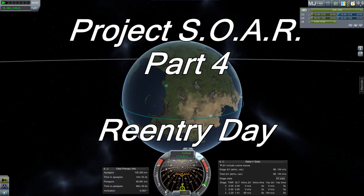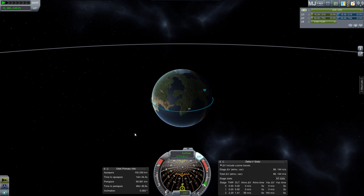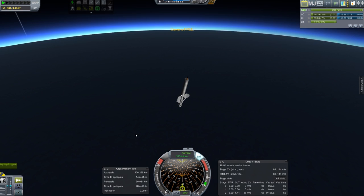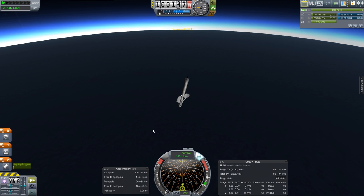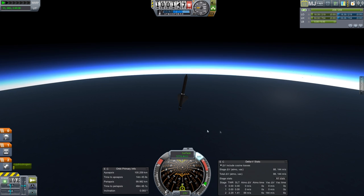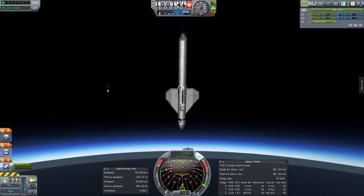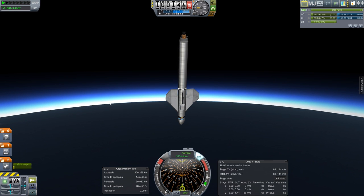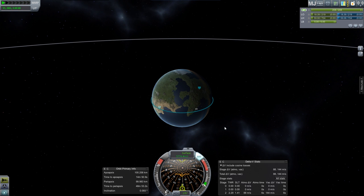Here we are back at Kerbal Space Program — it is re-entry day. We're going to be working with the whole point of getting this Protosaur vehicle into space and into a low orbit, really just above re-entry at the moment. The goal was so we could practice re-entry and do this over and over again, which reminds me I need to do a quick save right now because I'm treating this like a simulation and we're very likely going to be reverting back to this quick save many times.